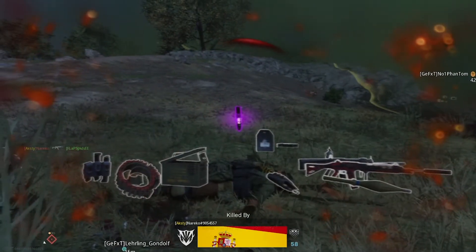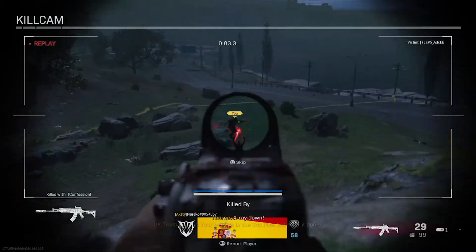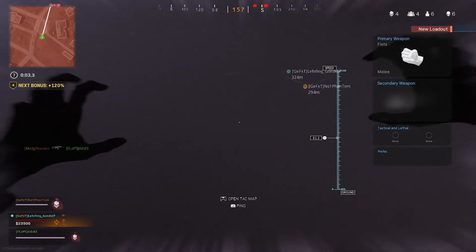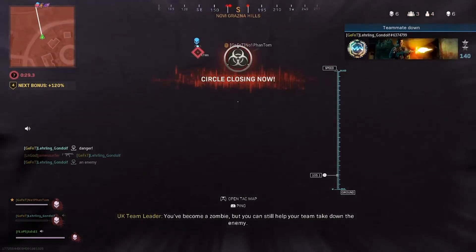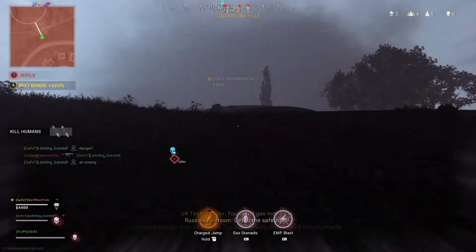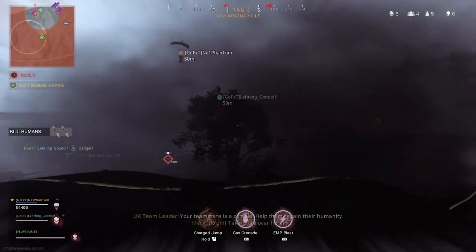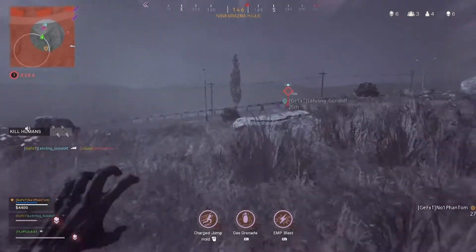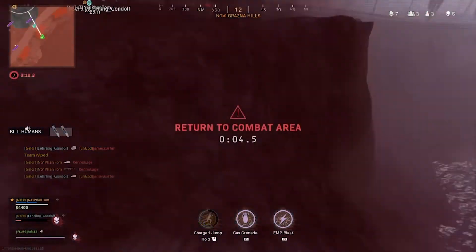I got taken out pretty badly at this point, but I figure I'll just be a zombie now. So as long as my team stays alive I've still got a chance of winning. I do a quick jump to go and help — and I'm a complete idiot.